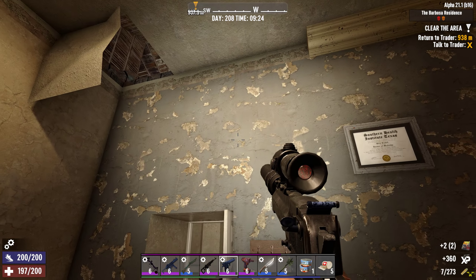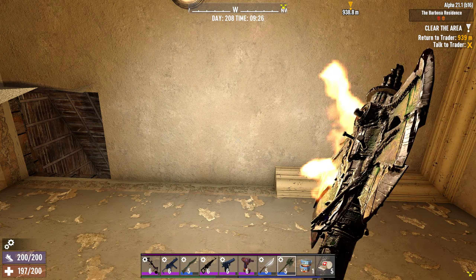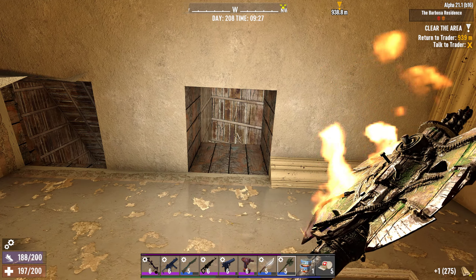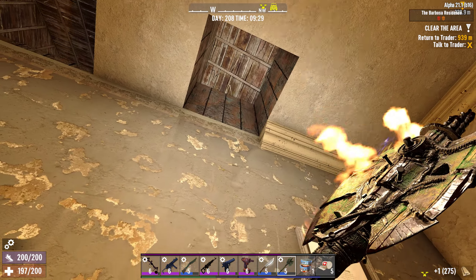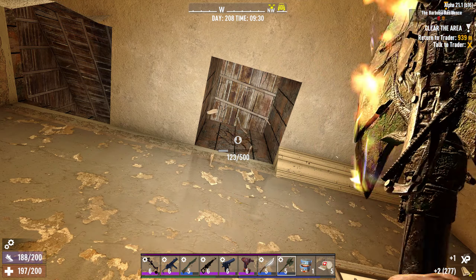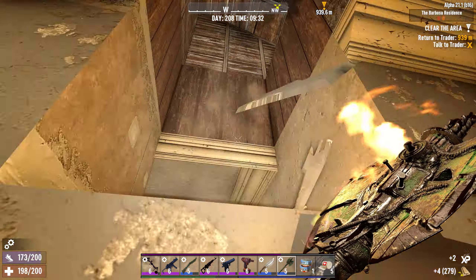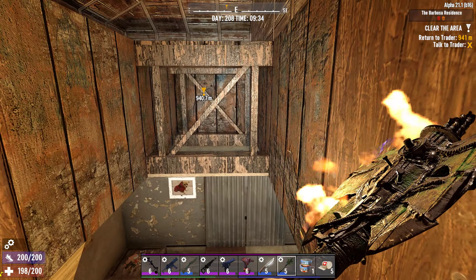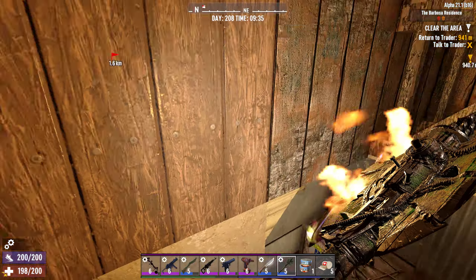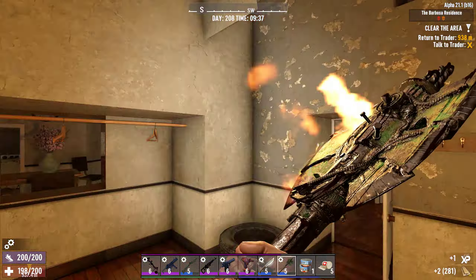Sometimes there's a hole right here that guys will fall through — like right there. It's on the other side of the wall. There's nothing else visible, but it's a spot for them to fall through — and he falls right on top of you. That's the spot.